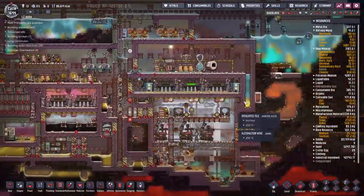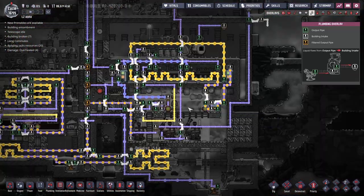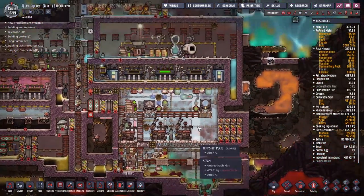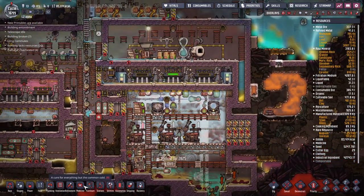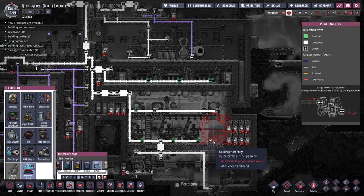We do have this whole system here - maybe we could usurp that. I think what I'm going to do first is move this guy across over this way, because not only will that give me room for another aqua tuner if I want it, I could also build a molecular forge in its place. A little bit of remodeling needs to be done, but this is what I need.